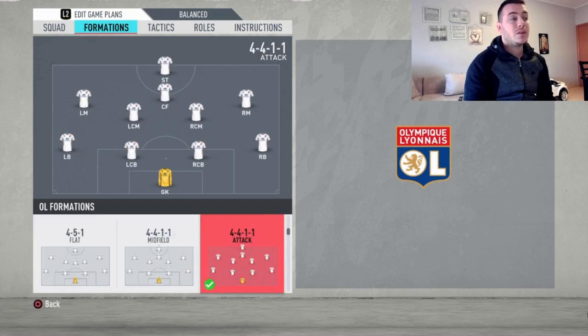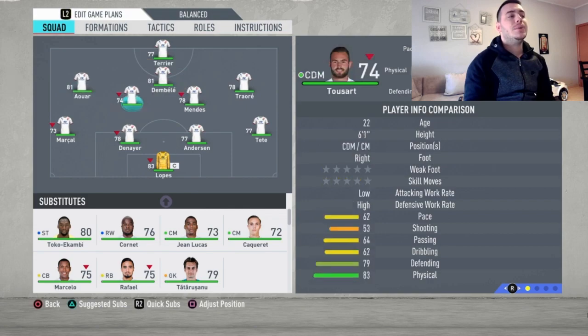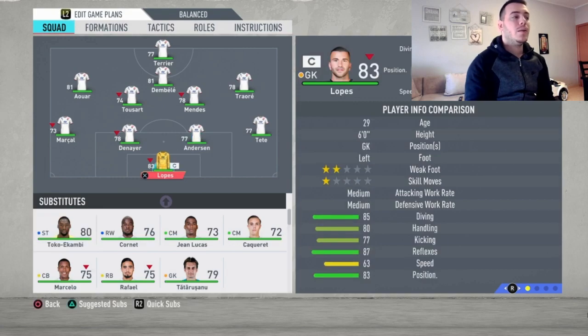The formation I chose to play with this team is going to be the 4-4-1-1 variation, with a center forward up front and a striker. What this formation is gonna do is involve the wingers a lot — whenever you're counter-attacking or building a play, the wingers are going to get heavily involved.